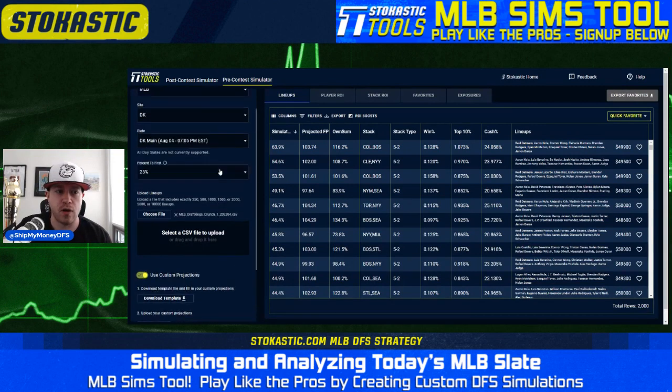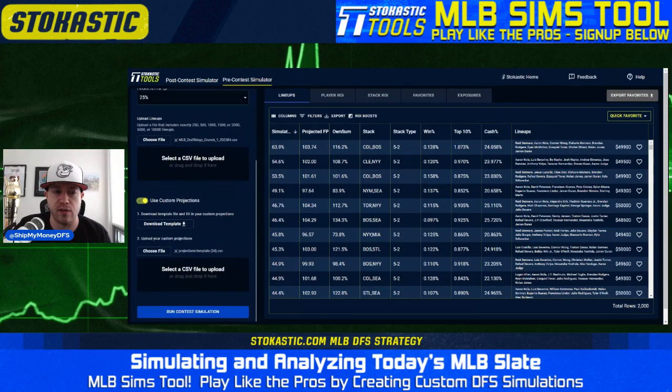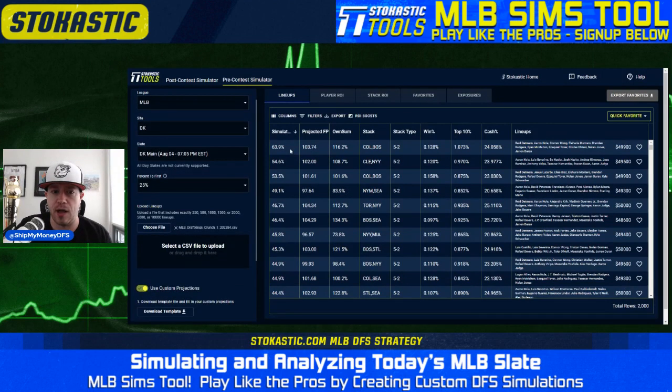To start, I created 2,000 lineups in Fantasy Cruncher. I set it so that the individual player exposures would be similar to how we have the field projected as of right now, so we get a pretty similar idea to what the field is likely to play. I chose 25% to first place because tonight's big tournament on DraftKings is 25% to first place. You can now also simulate up to 10,000 lineups — I still only did 2,000 for the sake of time for this video. And now we're going to dive in and look at some of the top lineups.